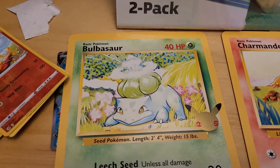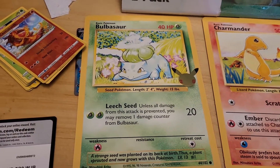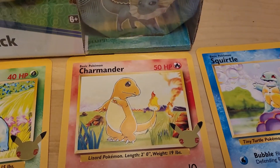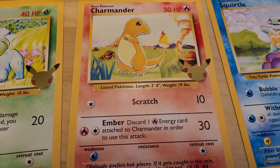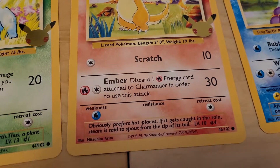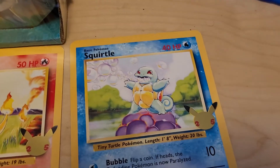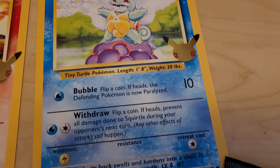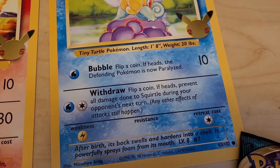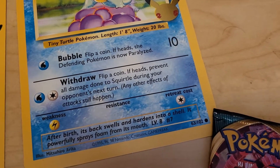We got Bulbasaur with 40 HP — for two Grass, Leech Seed for 20, and you may remove one damage counter from Venusaur. Charmander with 50 HP — for one Colorless, Scratch for 10; for one Fire and a Colorless, Ember for 30, discard one Fire Energy to use this attack. Now Squirtle — for one Water, Bubble for 10, flip a coin: if heads, the Defending Pokémon is Paralyzed; for one Water and a Colorless, Withdraw — flip a coin: if heads, prevent all damage done to Squirtle during your opponent's next turn.